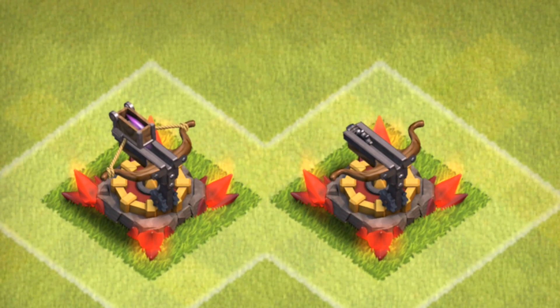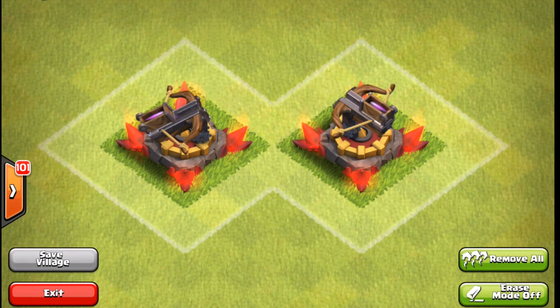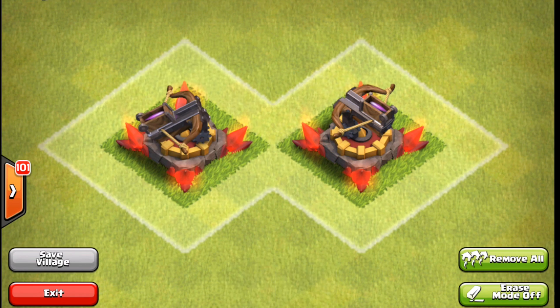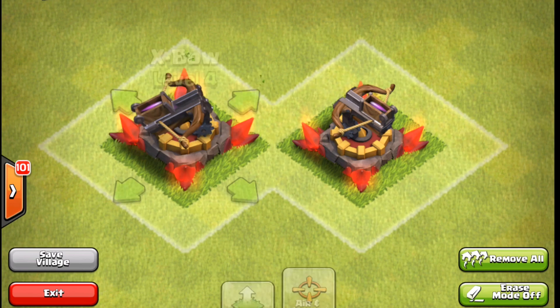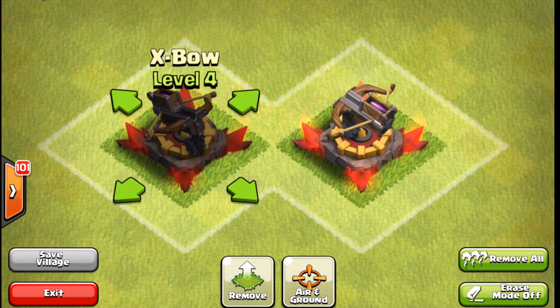That is a big difference, a key difference that you want to recognize out on the battlefield — and also of course whether they are set to air or ground. It is kind of a subtle difference but if you look here, the one on the left is set to air and ground, the one on the right is set to ground. It just takes a little training to recognize it: air, ground, air, ground.